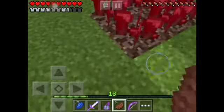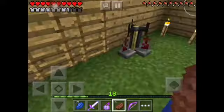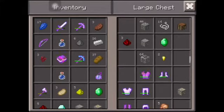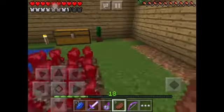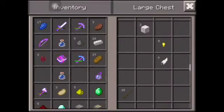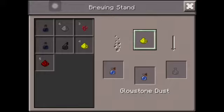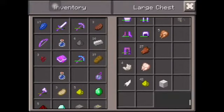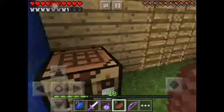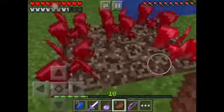Then we got nether warts and soul sand. Let's see if the potions are done — okay, they're done. I'm going to make a poison potion, that's the easiest one to make I think. But I don't have any spider eyes, which is bad. I'm not sure what else I can put in there right now. You'd add fermented spider eyes or spider eyes and it'll make a potion.